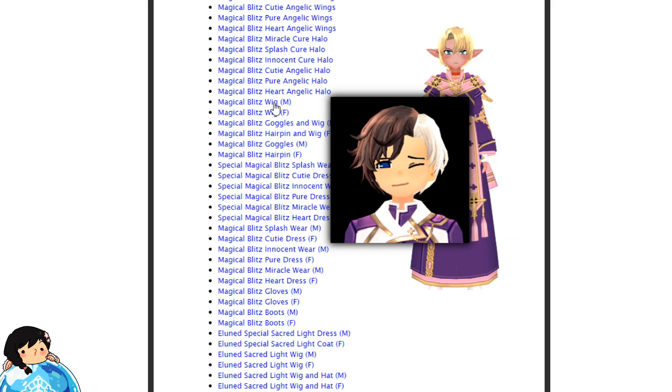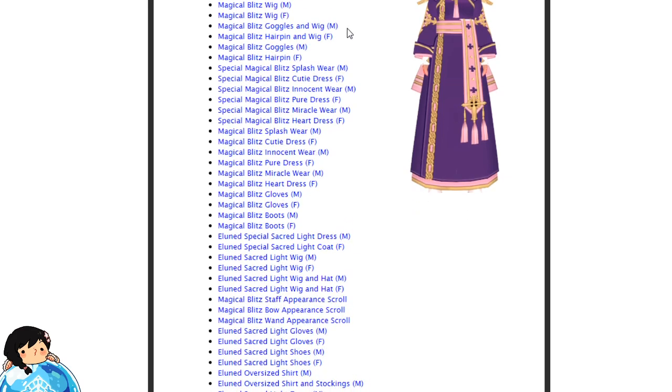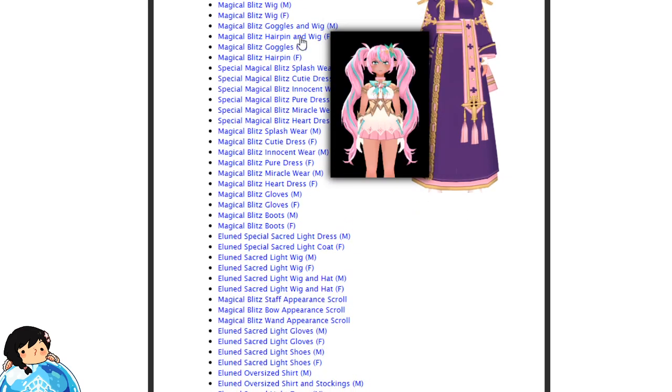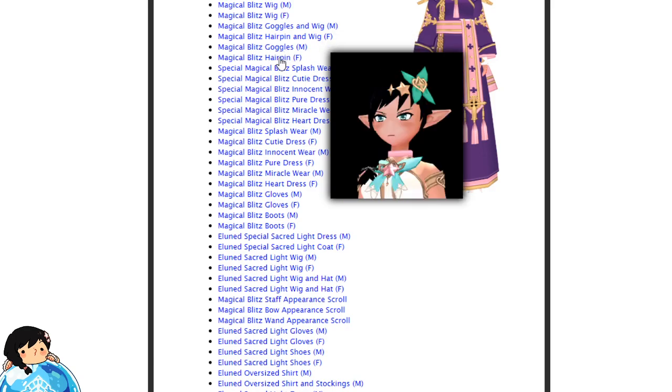Now it gets confusing because I actually have to hover over each item to see which color is which. There's another different Halo here. There are wigs — this one looks to have two different kinds of colors. I'm gonna assume you can dye both, but can't see for sure yet. There are goggles with wigs, a hair pin with the wig — it's very small so you can't really see it. There are also goggles without the wig, and a hair pin — nice close-up shot, it looks pretty nice.